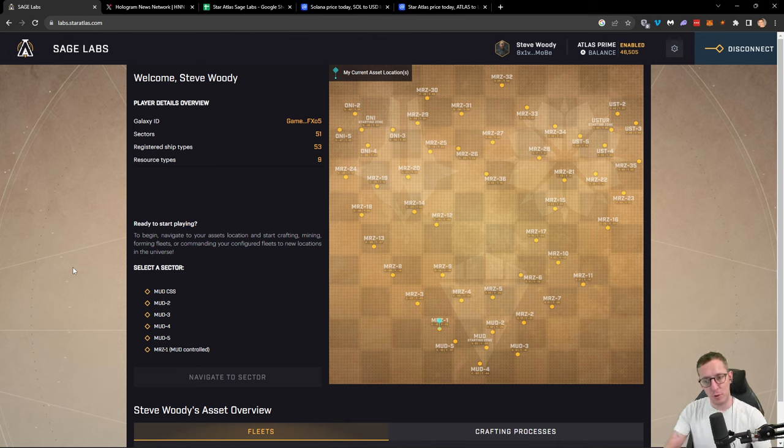Now if you've got assets already and they're in SCORE, which is the old system, you'll have to go across to play.staratlas.com, remove those assets, and then put them in here. They need to be in your wallet. So you might need to remove them from SCORE, the old system, and put them back into your wallet to come into here.